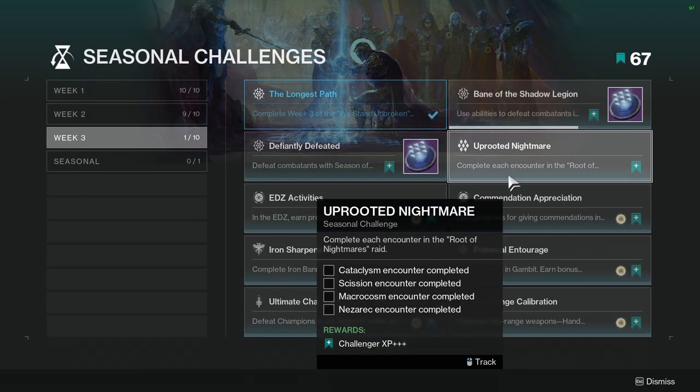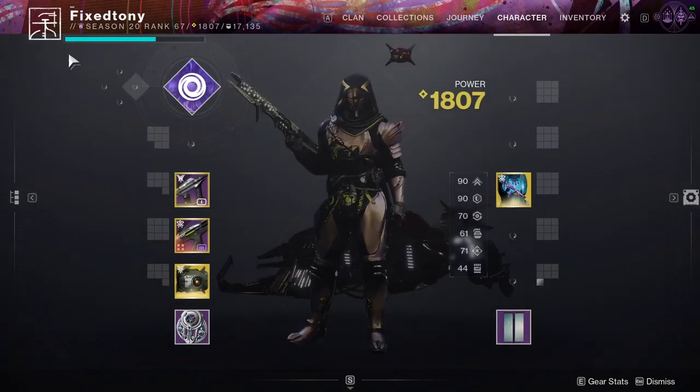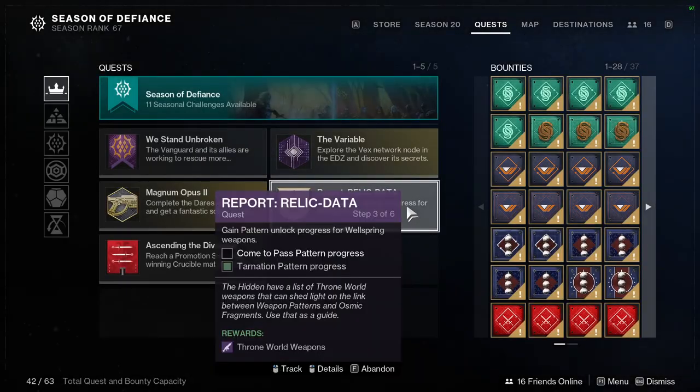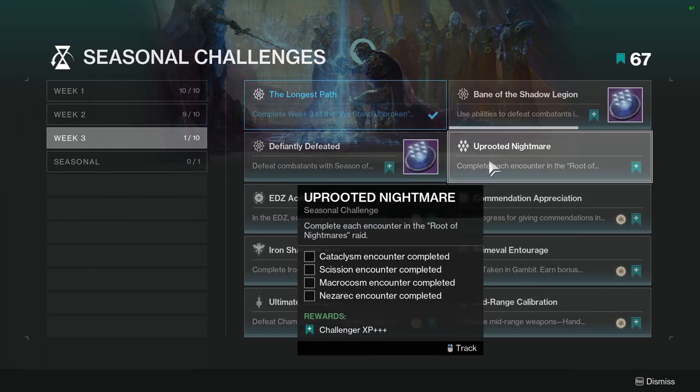Uprooted Nightmare: complete each encounter in the Root of Nightmares raid. This is funny because I've already completed the raid — I even have the day one raid emblem — but it doesn't count retroactively so you just have to redo the raid, which is not hard.